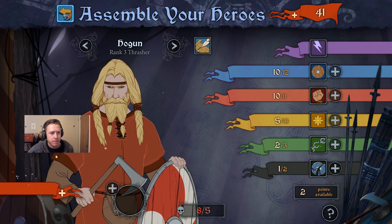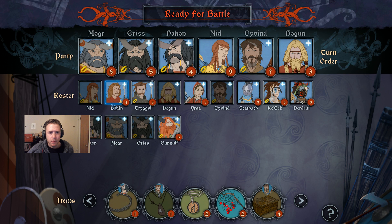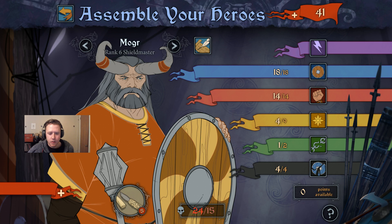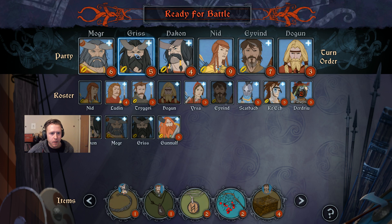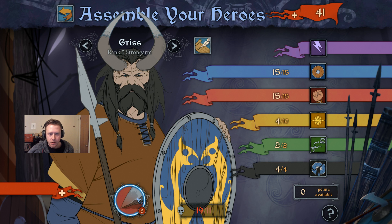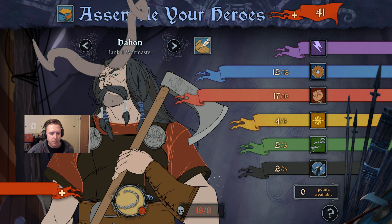Maybe Hogan with some armor. Right now we got a wall of a man — Mogur. He's gonna go in first. He has extra break and extra movement. Gris is also just a brick wall, so we'll send him in. They'll weaken them up for Hogan.